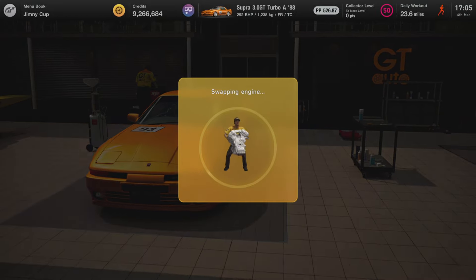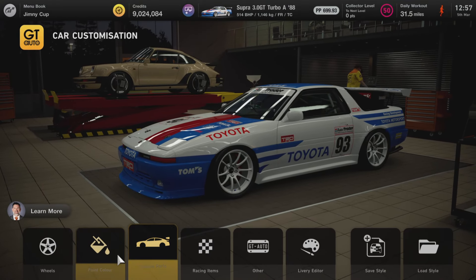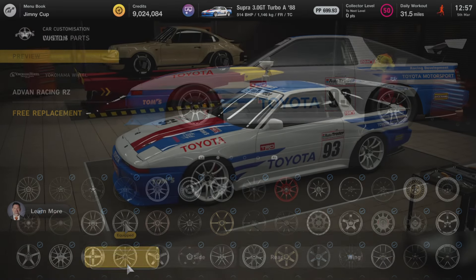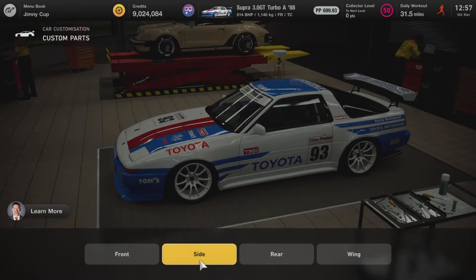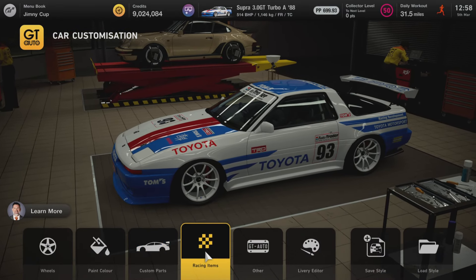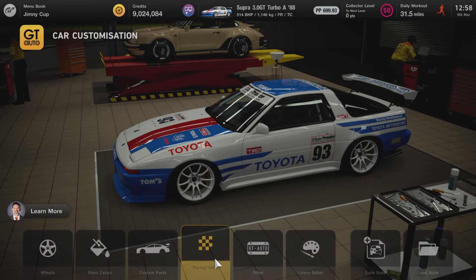The swap itself is quite reasonable, just 210,000 credits. Also make sure you've got the wide body installed for this tune. Wheel wise it's obviously your own choice, just make sure you've got a wide offset and wide rims. For custom parts we're going to be using a Type A front splitter, Type A side skirts, Type B rear diffuser, and then a custom wing set — whichever size you want, it doesn't affect the tune at all. Also make sure to use a roll cage C as well, which slightly affects the PP.